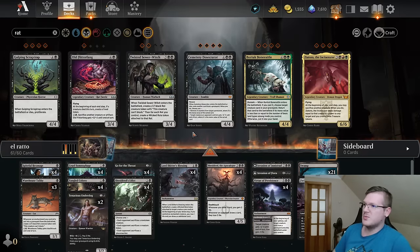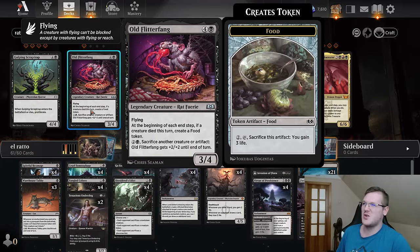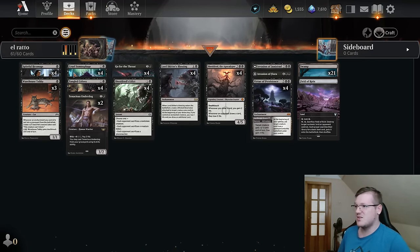Let me show you one card you could potentially add here: Twisted Sewer Witch. She's hot and she's crazy. For five mana you get a 3/4 and you get a 1/1 rat with an aura attached to it. If you have more rats, they also get a three-wicked aura attached to them, which is actually pretty neat. But we are not using enough rats — for example old Flitter thing is not that great. There aren't that many rats I think you can use in standard. In Historic, definitely. But in standard it doesn't seem that worthy.